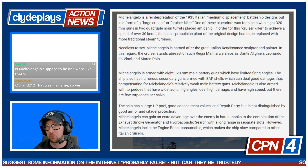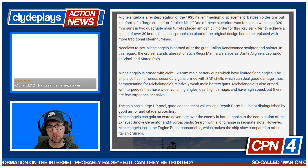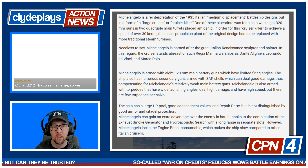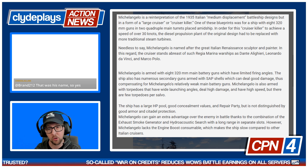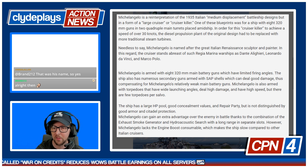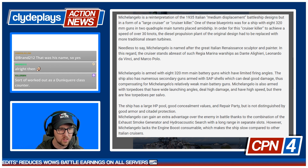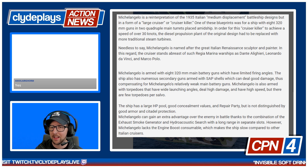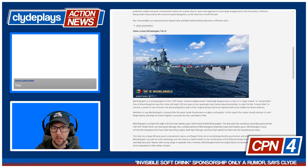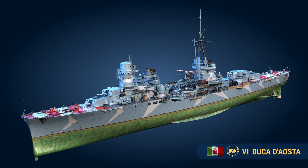It's not as easy to build into a cruiser secondary build as it was historically, but we do have ships like Napoli — also an Italian cruiser — that can do really good secondary work, so maybe it's going to be built similar to that. Michelangelo lacks engine boost, which makes it a little slow compared to other Italian cruisers. I like this camo — it's very reminiscent of the Duca d'Aosta camouflage, which is pretty cool.